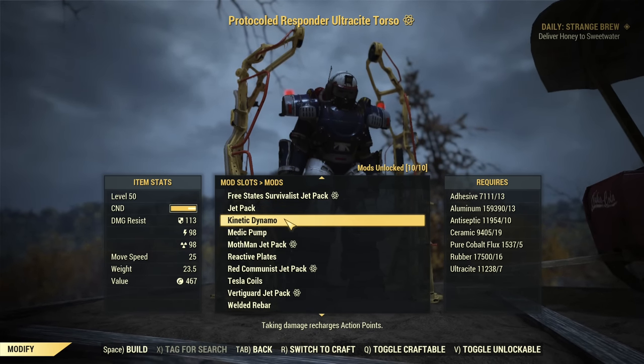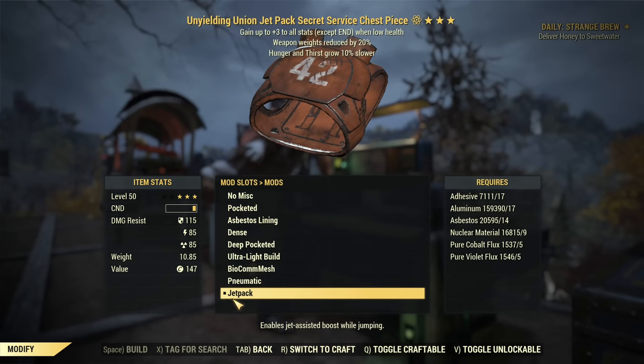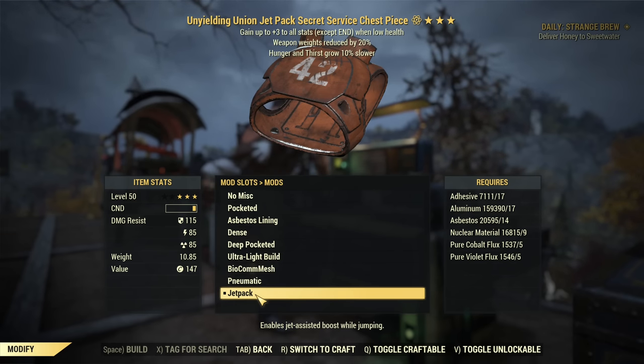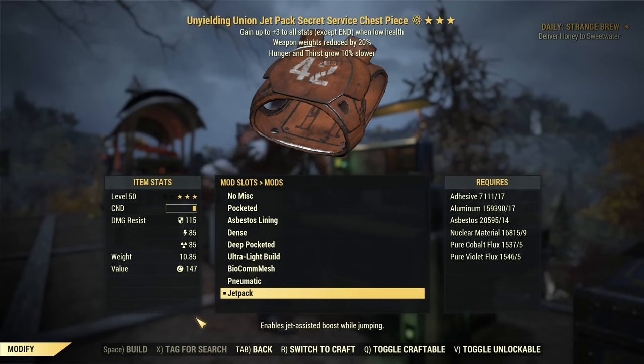Now let me show you the regular torso modifications, not the power armor. In the case of regular torso, if you want to have a jetpack there are only two armors that offer that: Brotherhood armor and Secret Service armor. The good thing is, even if your set is different, you can craft one piece of Secret Service with a jetpack equipped and have it on your quick wheel. Just use it whenever you need to fly and go back to your favorite set — just push a button and you have the jetpack.